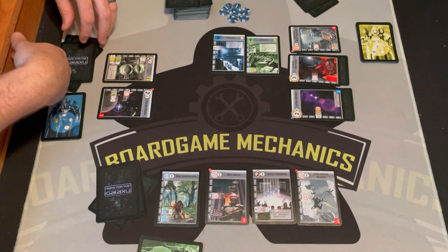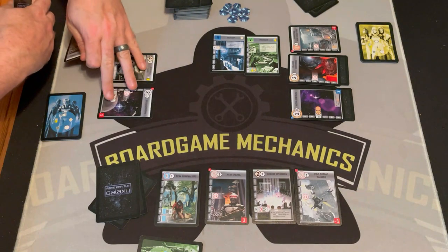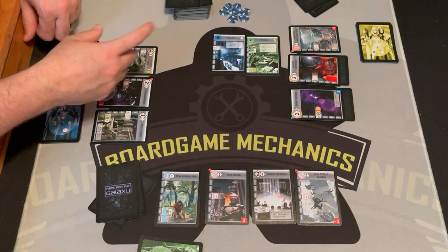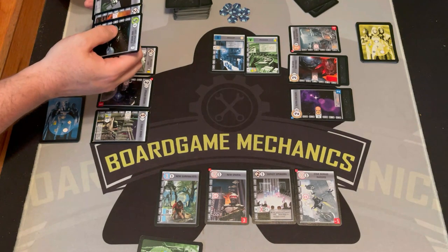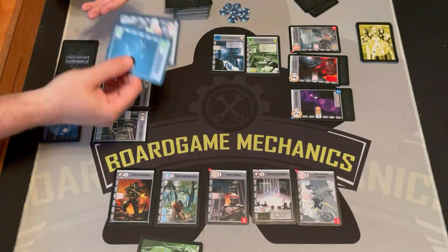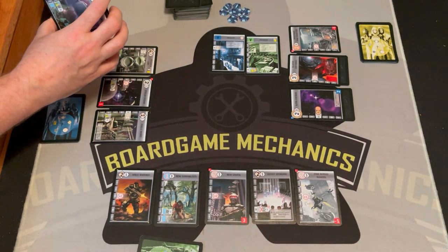Now develop. Blue can pay one card less, so they develop this card for zero cost. Their new card lets them draw a card after placing a development. Then me — I'm going to keep working on my military. I'll play this card for two, discarding two cards, and now I have five military total — that's pretty strong. Yellow only has a six-cost card and can't develop.